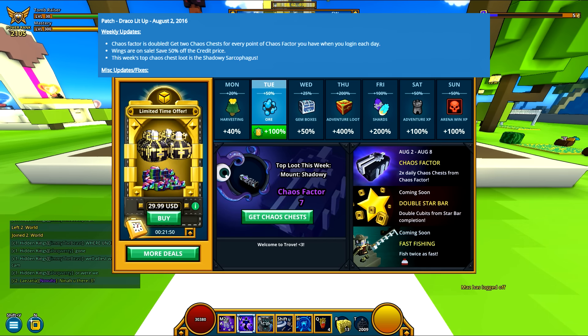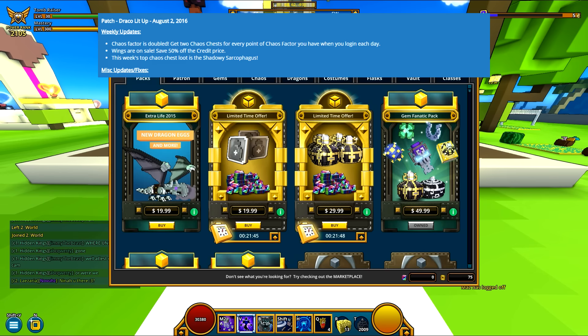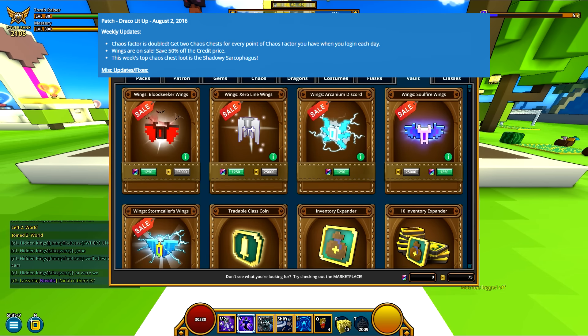Next up, Wings are on sale — save 50% off credit prices. So you press N, go to Vault. They nicely have them on top, which is pretty cool. They're worth around $10 now instead of $20. Remember that Wings are tradable, so this means they will also be less flux on the marketplace, because people are going to spend $10 to get like 50k flux. Not the brightest idea, but people do it all the time. This will definitely drive down prices in the market at least a tiny bit, maybe a couple thousand.